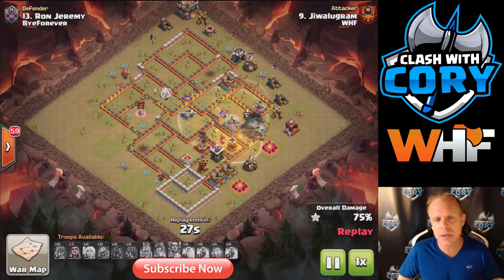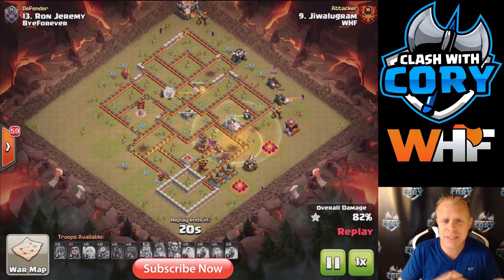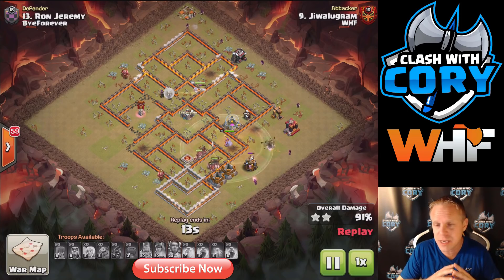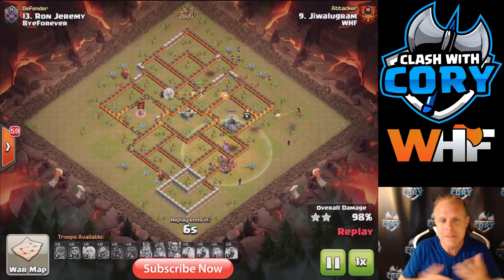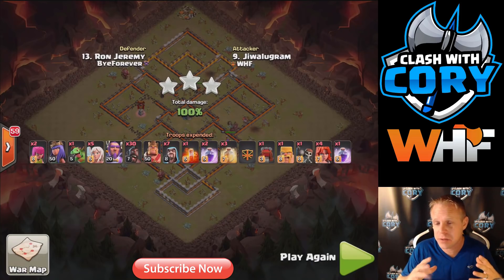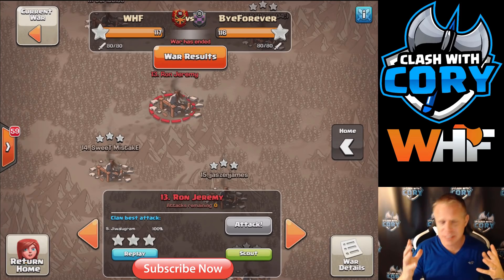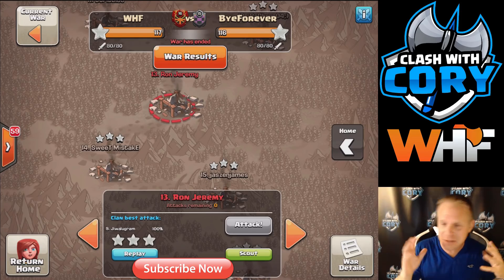The Wall Wrecker will always break through those walls. Another nice thing about the Wall Wrecker is it's going to pull the whole clan castle — if it's targeting air and ground troops, it'll pull the whole thing since it's a ground-based troop. With the Stone Slammer, it's only going to pull the air-targeting part of the CC. If there's a valk or loon in there, it's not even going to pull it. The Wall Wrecker is still an awesome siege machine and we're still going to be using it a lot.